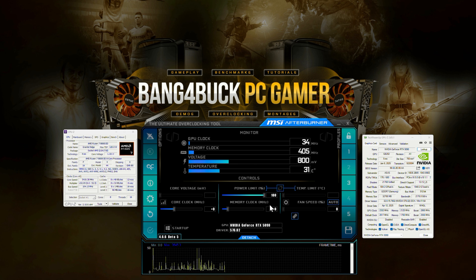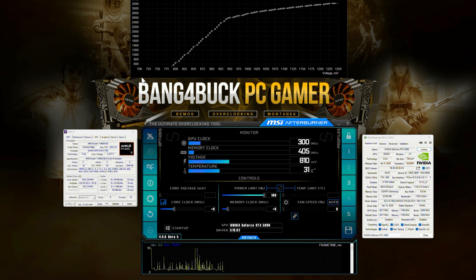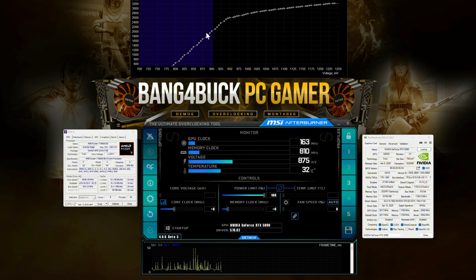For my undervolt, my card will usually use 1.065 volts out of the box as a maximum. We want to go quite below that. Just press Ctrl+F to bring up the voltage frequency curve editor. I want to go for 0.9 volts, so rather than do every single point individually, highlight all your voltage points and do them all at once — that's what I'm going to do.